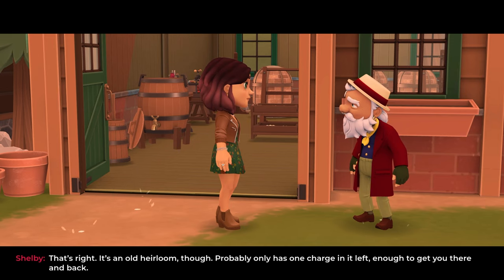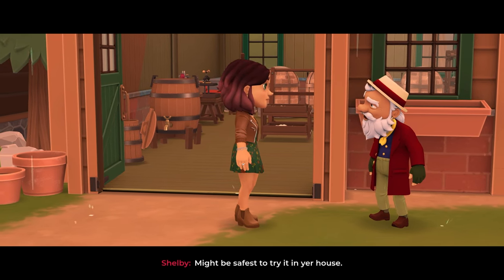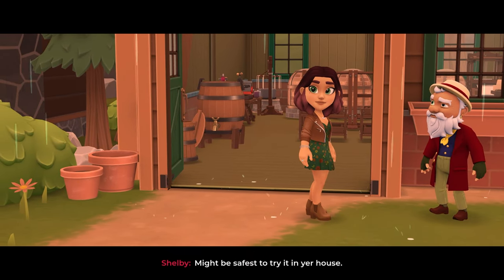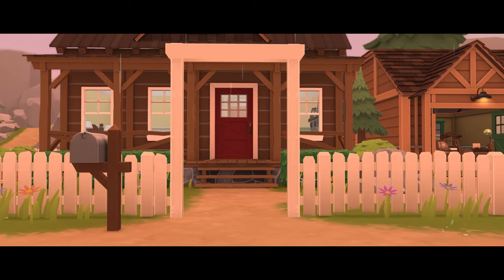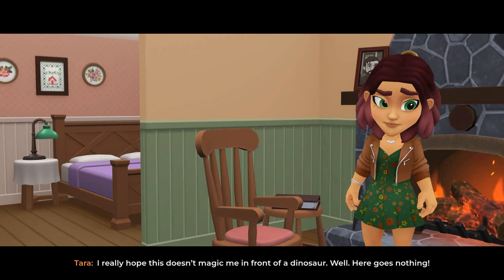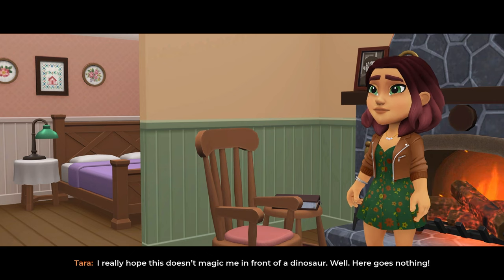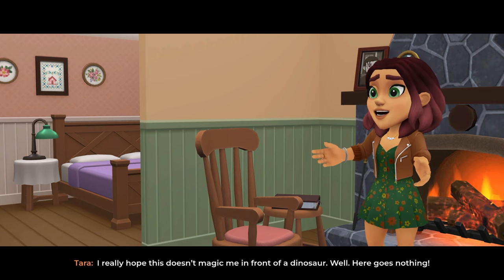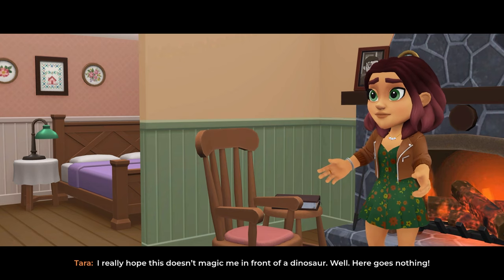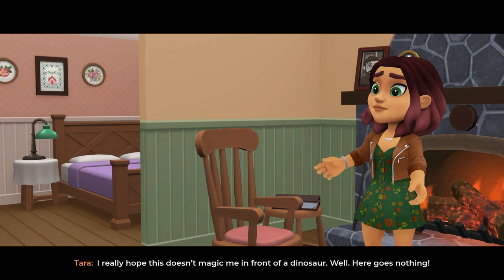I think she could go and see Hazel. 'It might be safest to try it in your house.' I really hope this doesn't magic me in front of a dinosaur — well, here goes nothing. Oh, this is making me really sad because I think she's going to go back long enough to see Hazel.